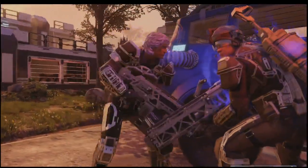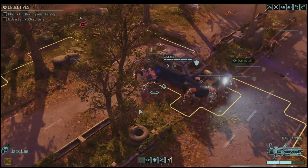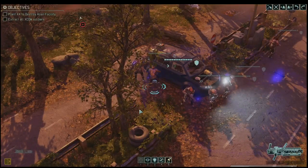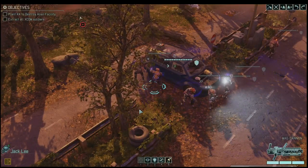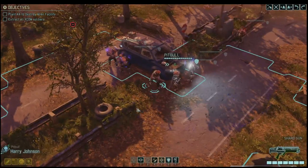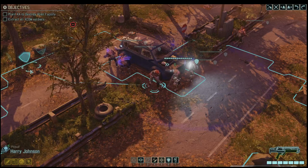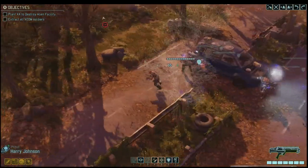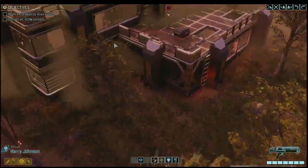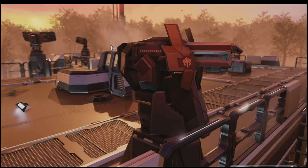We tested this out earlier today — there were some enemies inside the facility. As we kick down the door, we'll find something sufficiently beefy inside. Oh, like, for example, this turret. There's a question: do Psi attacks have a chance to misfire? It depends. Certain Psi abilities have a chance of success based on the target's will. But you're not going to miss with certain things like Null Lance — some things are considered area-of-effect attacks and they're not going to miss.